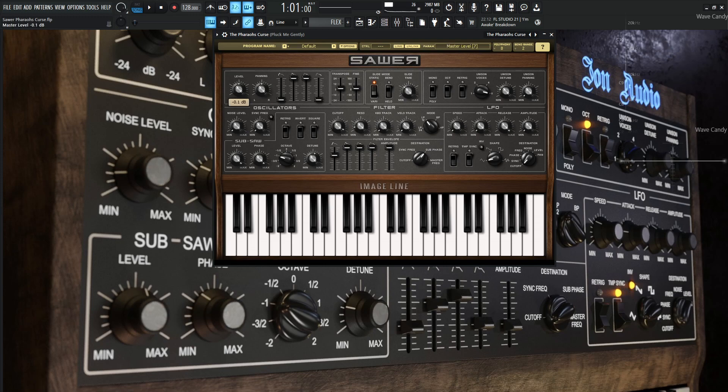So the level is going to be zero and panning zero as well, so don't worry about those two. For the envelope, attack is going to be at the bottom, decay and sustain at the top, and release at the bottom. Transposition is going to be zero, so don't mess with that one.